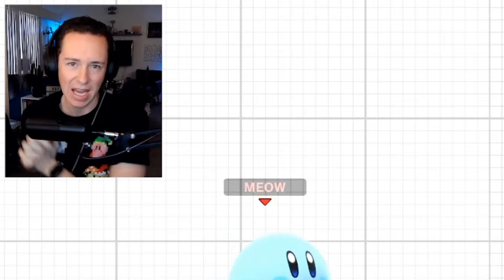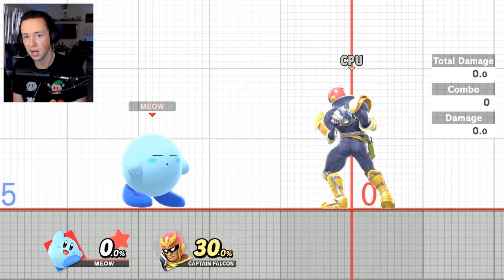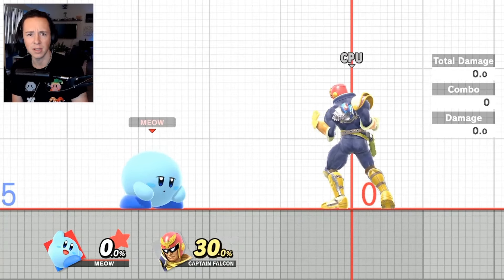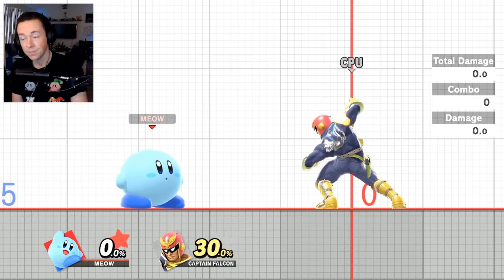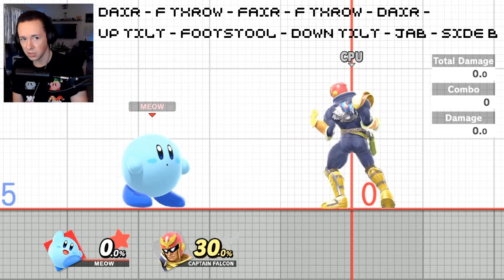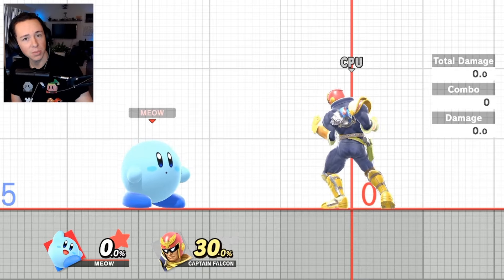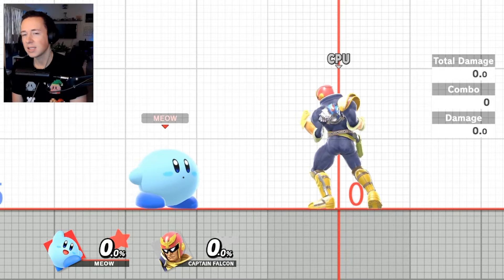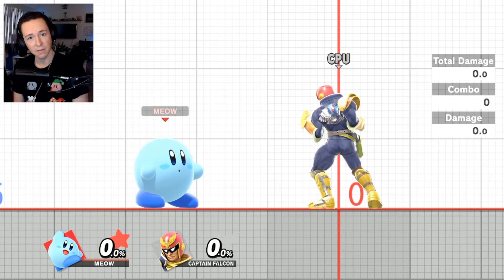The fabled level 10 professional friendship-ruining combo. You thought Monopoly ruined friendships — this combo ruins friendships. It's 10 inputs: down air, forward throw, forward air, forward throw, down air, up tilt, footstool, down tilt, jab one, side B. This really only works at around 0% to 5% and doesn't work against floaty characters, but it works against most of the cast. I'm going to do the first five inputs first so you can see what the first half looks like.